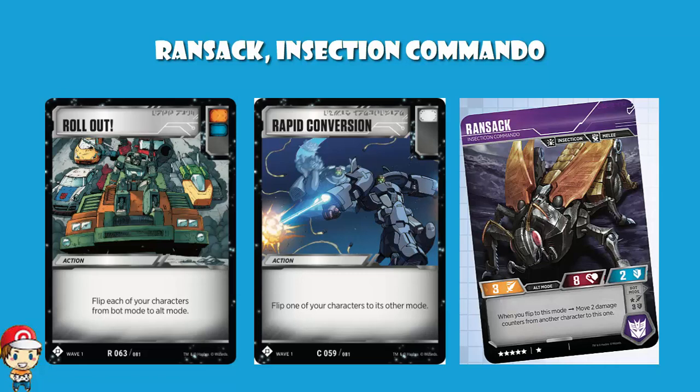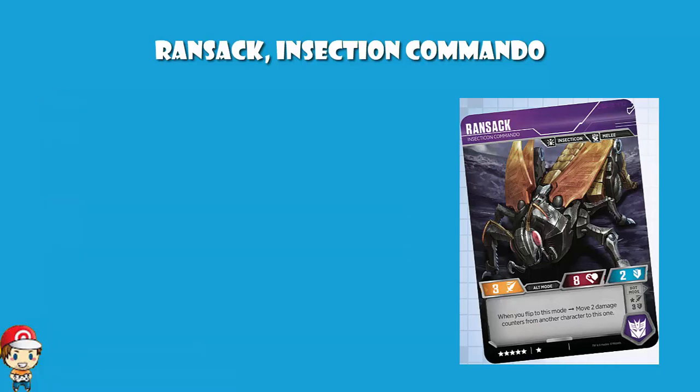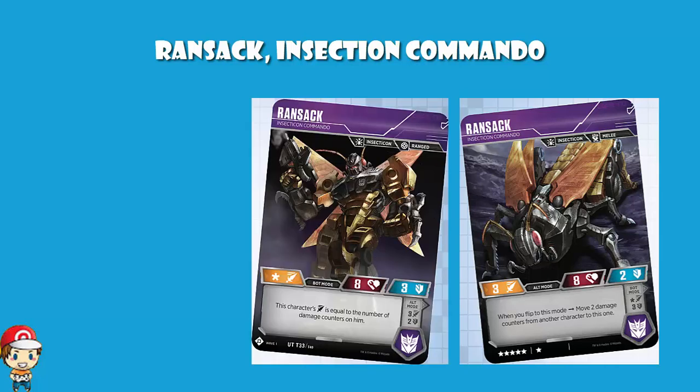In insect mode, you could even leave it here in the early game, because it's got a better attack, and just flip it over when you're ready to actually go and attack. Because let's face it, you do have a lower defense, but you've got the same health on an attack of three.